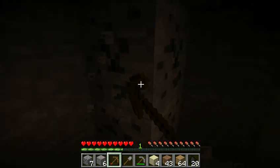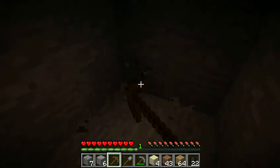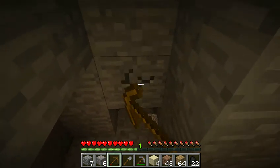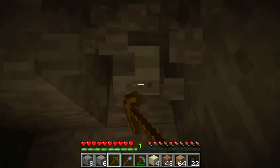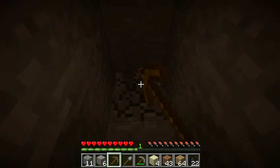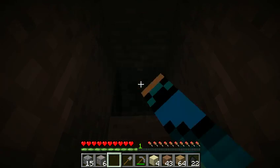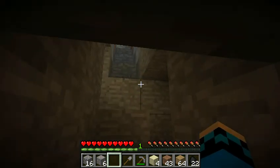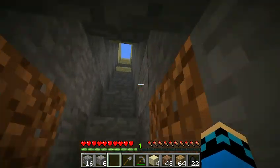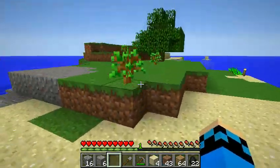Kind of nice that we found iron already — just gotta make a furnace and smelt six of them. Start going down. It gives a little bit more cobblestone. It'd be nice to find a naturally generated cave system — basically just a cave system.